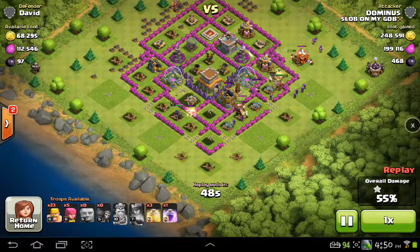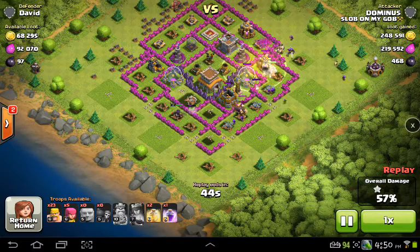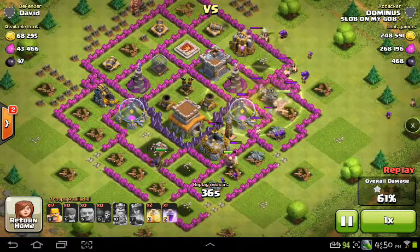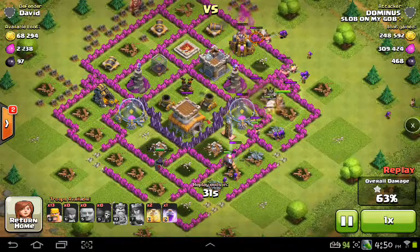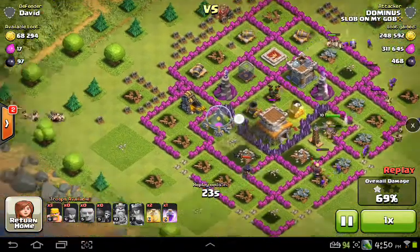Everything's looking really nice. I get all that money. Now you might ask why I dropped my heal spell — the reason is I want to regenerate that king as fast as I can so I can go back in and find another raid. I go ahead and drop that heal spell on the king, and then I can really start using the rest of my troops to get this remaining money up here in the top left. I've got plenty of barbarians and I went ahead and sent them in, took out that collector, and I'm done with that area.